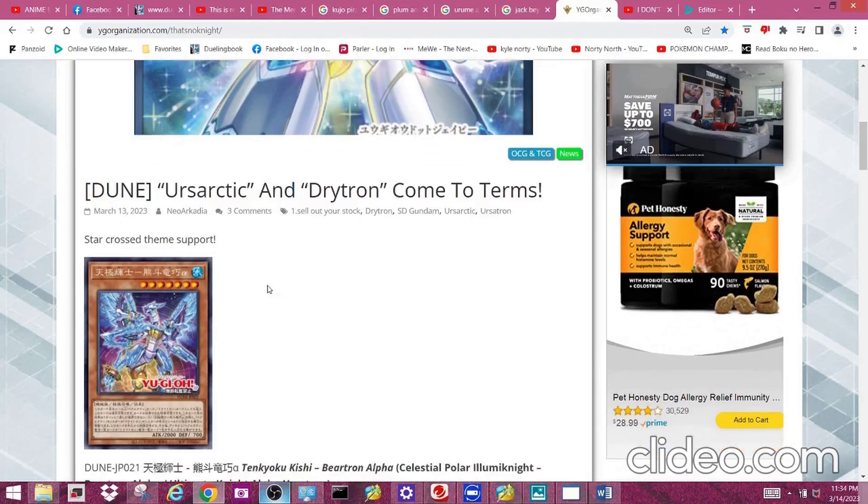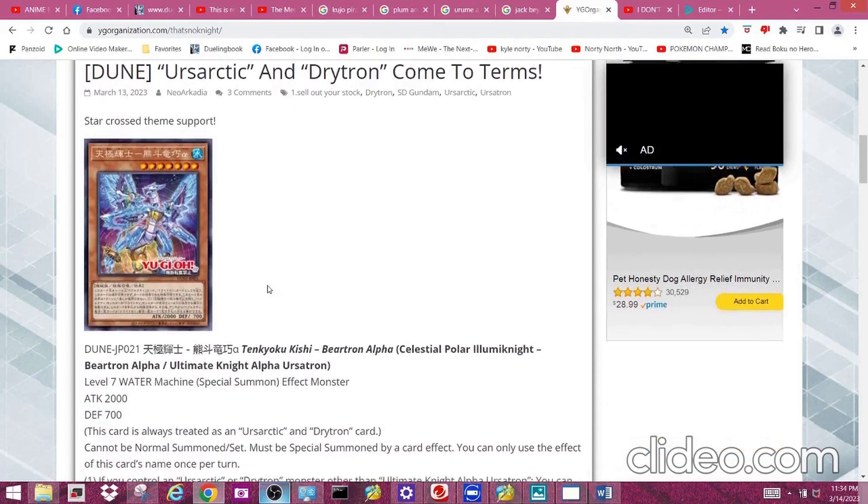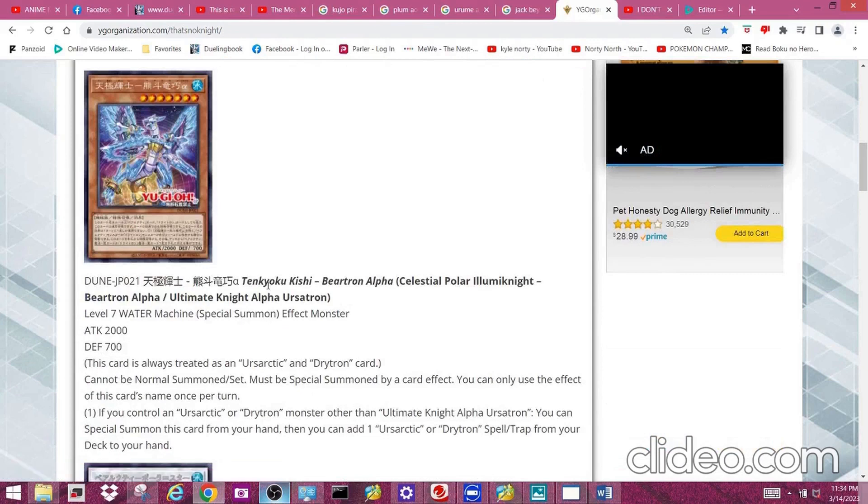Anyway, let's get started. First off, we have Celestial Polar Aluminite Bear Tron Alpha — wow, that's a mouthful — or Ultimate Knight Alpha Ursatron. It's a level seven water machine effect monster with 2000 attack and 700 defense. This card is always treated as both an Ursartic and a Drytron card.